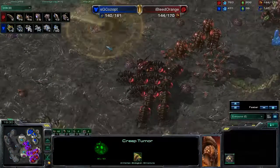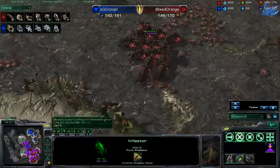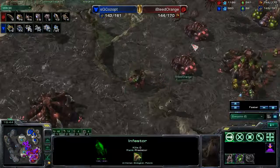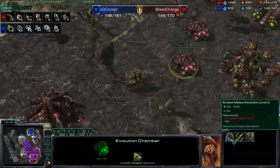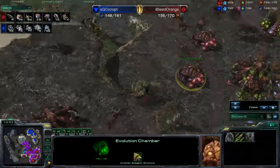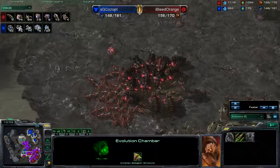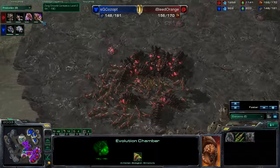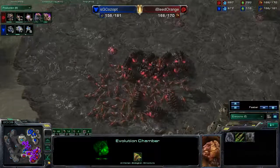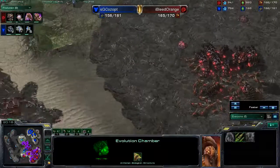He did scan and see that this Infestor army is just waiting around, waiting to do some damage. In the Evolution Chamber right now we are at +1 melee attacks and +1 ground carapace. I am surprised he didn't go for missile attacks with those Infestors, but if he's not planning on throwing any Infested Terrans down then it doesn't really matter. He does have a Greater Spire in the works right now, so it looks like he is going to be moving into Brood Lords — I always love Brood Lords, they are so much fun.